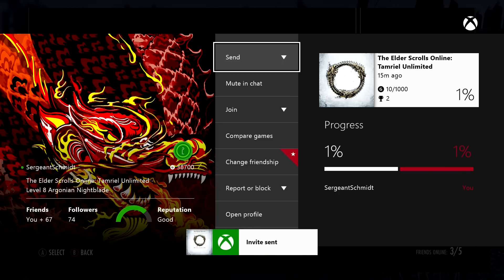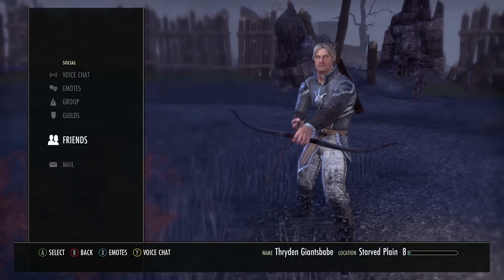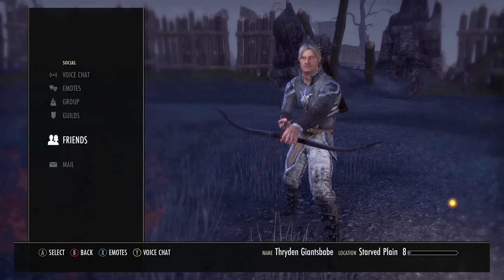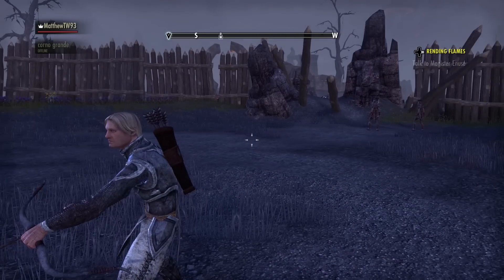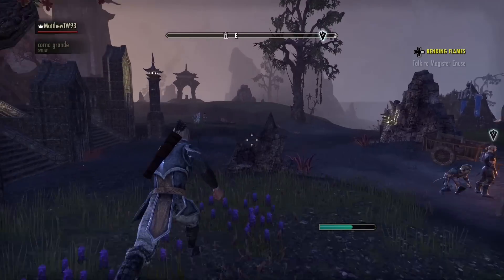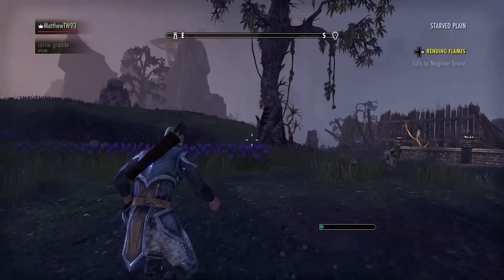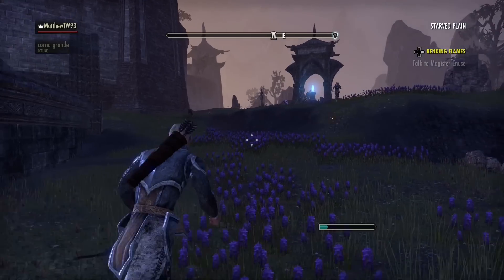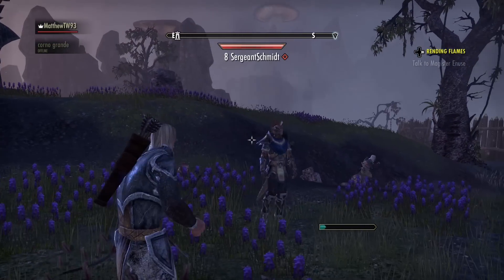There we go. Jack has now received that game invite and he'll be accepting. So now Jack will be in my game. However as you can see there's no indicator showing which one is Jack — I've just got to get quite lucky, and there he is. There's Jack.